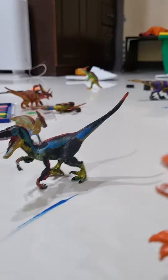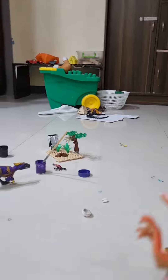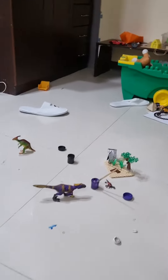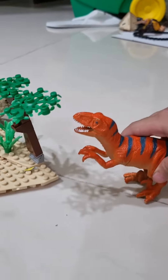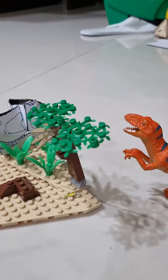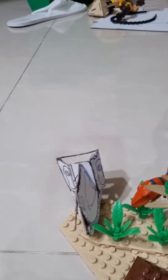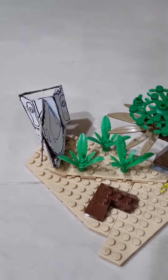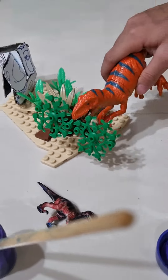He doesn't have any quills, but I'll add quills later. And the next one is this backdrop. It's complete with an abandoned nest, a field of small grass and bushes, this tree that can easily be knocked over, and the T-Rex skull.